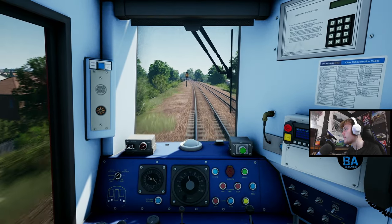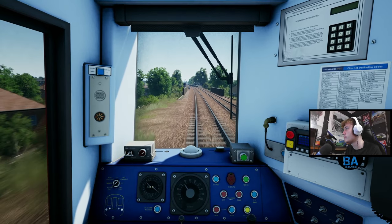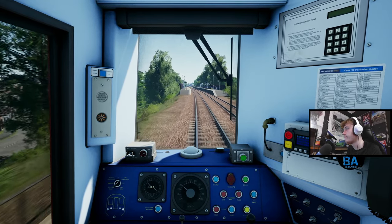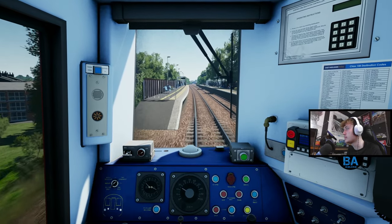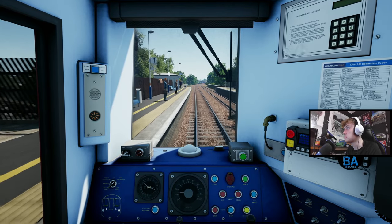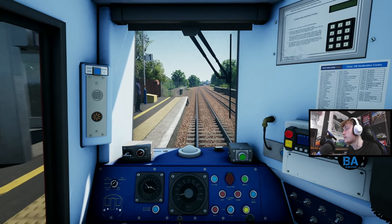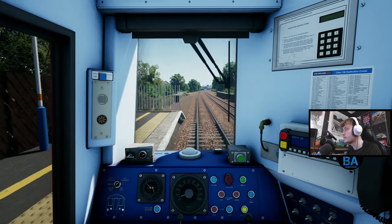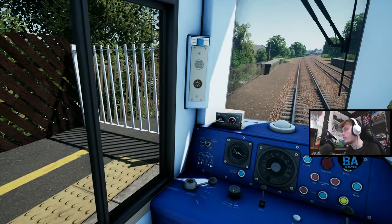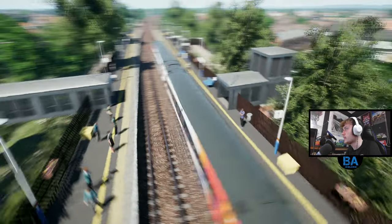Step one braking at the minute, bringing us down fairly nicely - I'll go to step two to pop us down a little bit more. I'll be looking for the two-coach stock marker if there is one. As I've actually been told, some stations up here actually don't have stock markers - living in the southeast, that's like horrifying - but some don't happen up this way, so we'll just go to the end of the platform. Should fit in quite nicely - this is about four or five coaches which can fit on here.